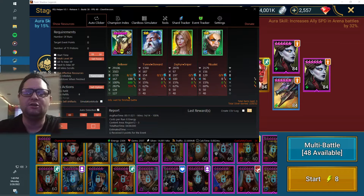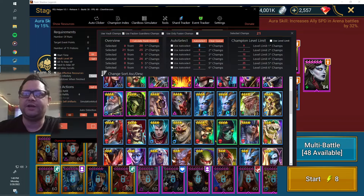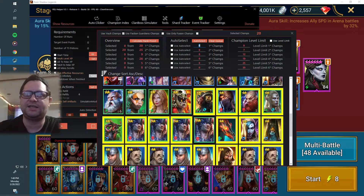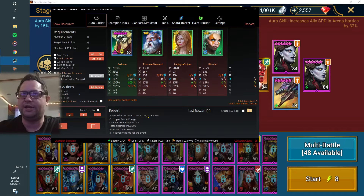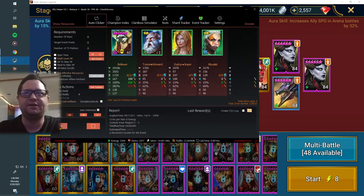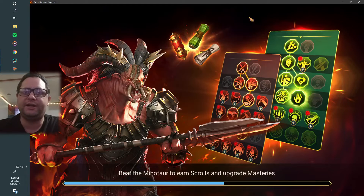FPS at 60, auto detection, and then just go into set food. It'll show you right here who you have. I just click on these guys, and these are all the ones that it'll just switch out automatically for me. And then I just press start — well, not yet, because I have Bella in the lead. And then I just press start there, and it'll automatically level up all these guys for me in like 10 minutes.